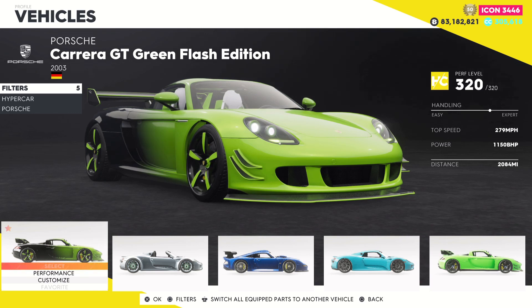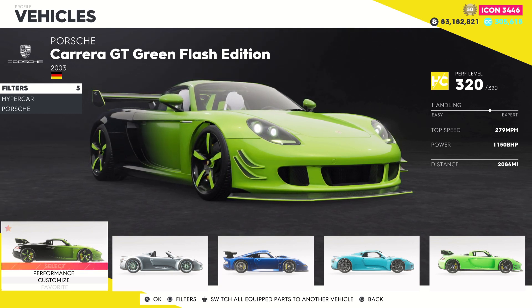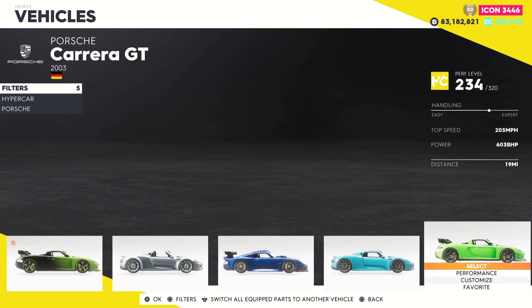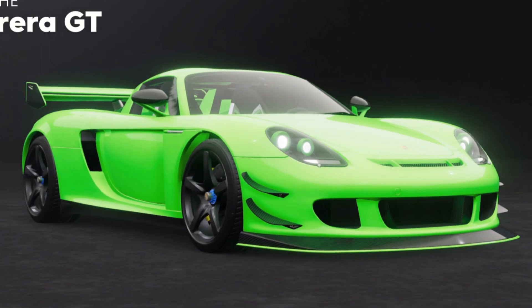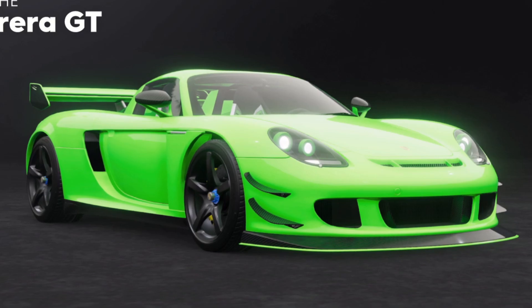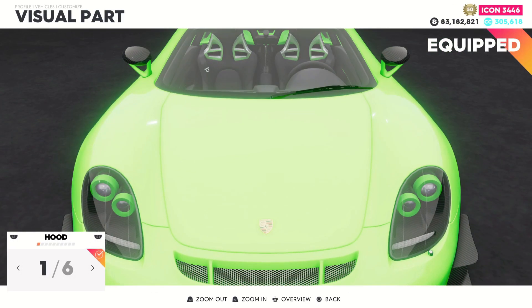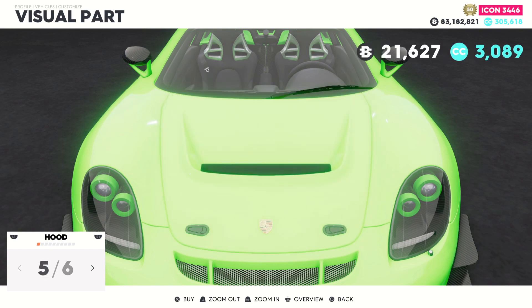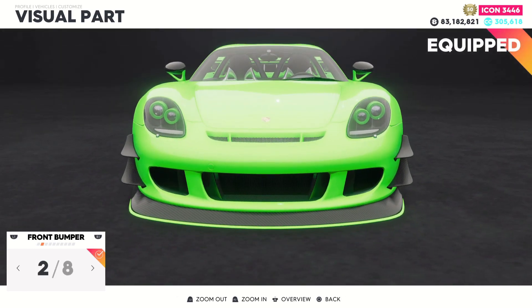A lot of players might be asking themselves: is the Green Flash Edition actually going to be unique compared to the regular Carrera GT? I jumped into the regular car to customize it a bit, and obviously that green is definitely not going to be the same thing — it's not even close. Even if you customize it slightly, you cannot get the regular car to look like the Green Flash.